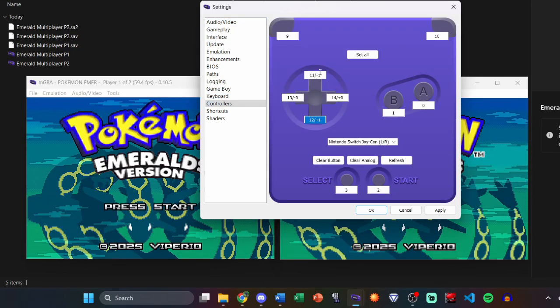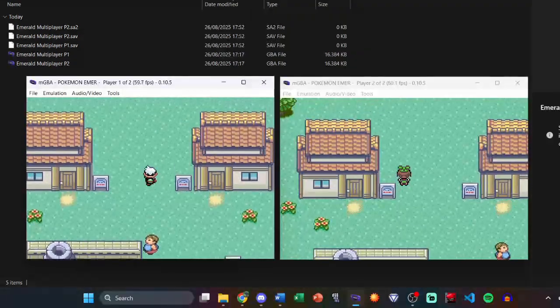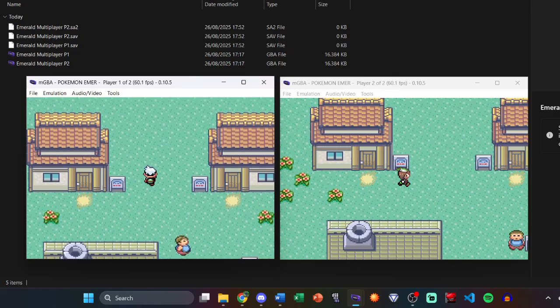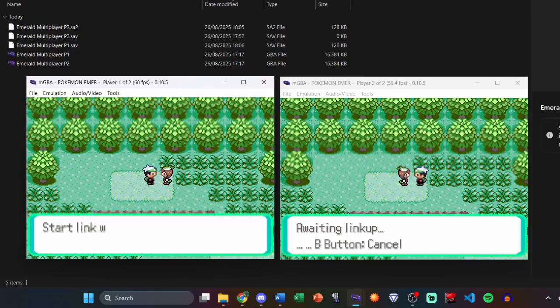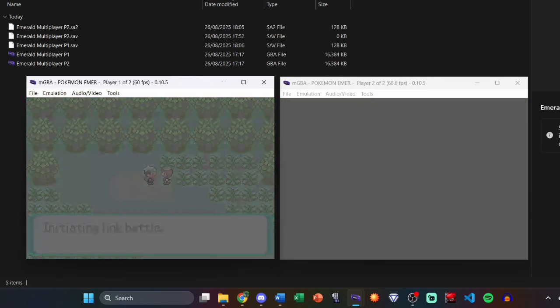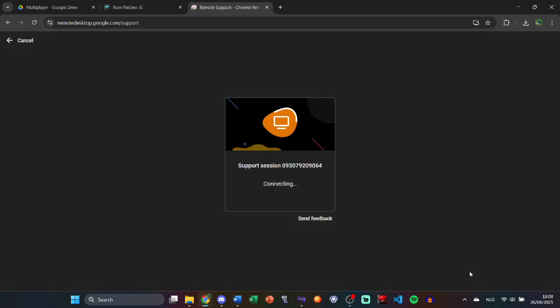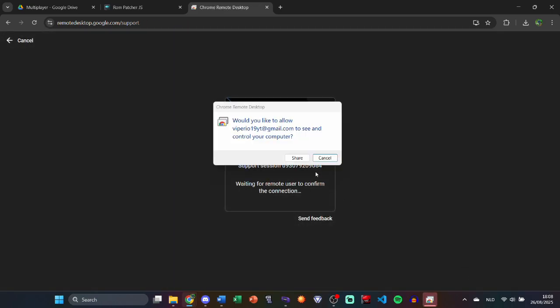For the controller, you can use something like Switch Joy-Cons to make this work. This lets one person control game 1 with the keyboard, while a second person can at the same time control game 2 with a controller, and they can now link up to battle together. If you want to play this with someone online, you can use something like Chrome Remote Desktop to let another person control game 1 remotely.